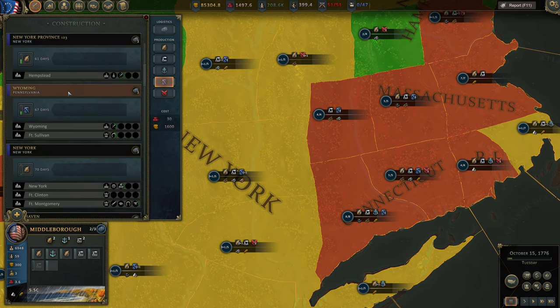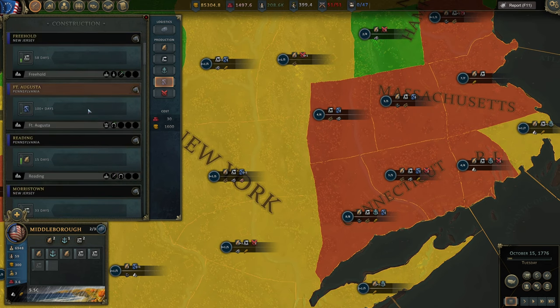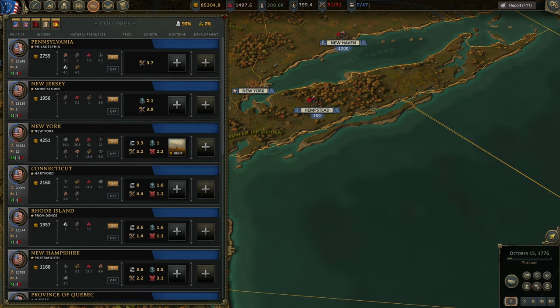Click on colonies management to see all your different colonies. You can see how much control you have over them, workforce, number of regions you're holding, how much money you get every week, and all the materials you're getting every week. You can turn gathering off — that means no materials will be gathered, but the costs of gathering will also be zero. You can also see construction points for the region.